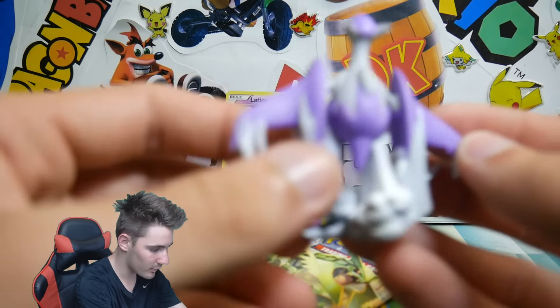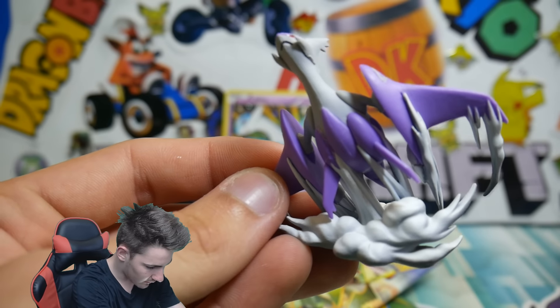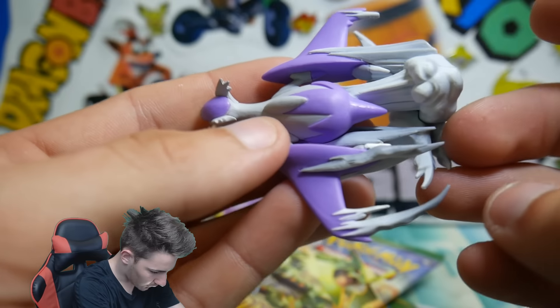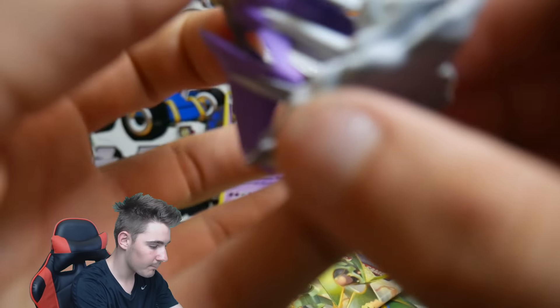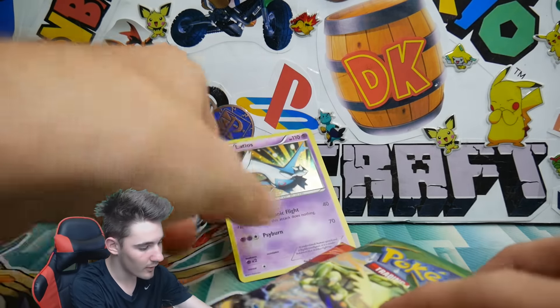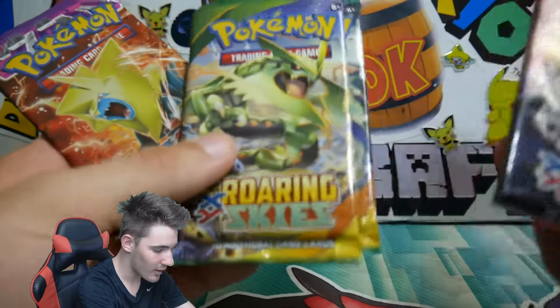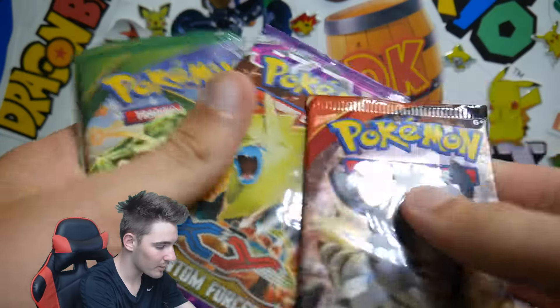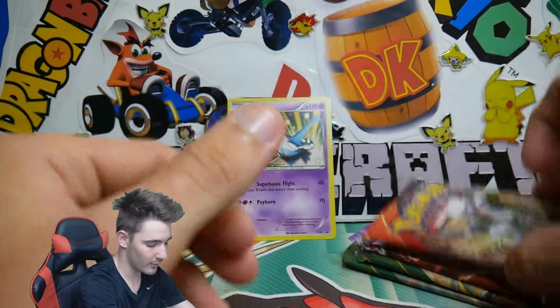We have a Promo XY65 — a Latios with Supersonic Fight and Cyburn. We'll put that one at the back. The figure is actually quite big. I have opened one of these before on the channel. Megaladios looks so awesome. We have two Roaring Skies packs, a Primal Clash, and a Phantom Forces. I'm going to save the Roaring Skies for last and do it in that order.